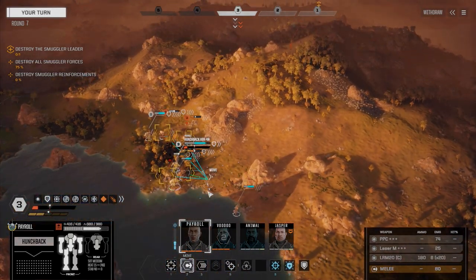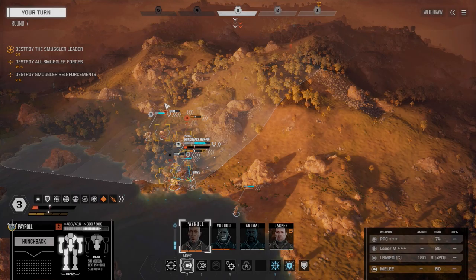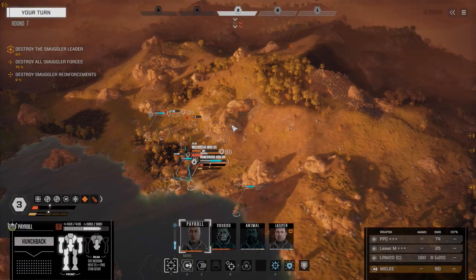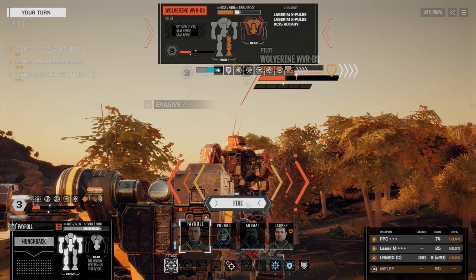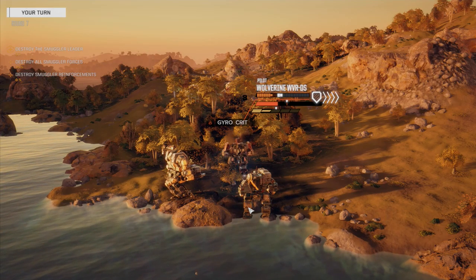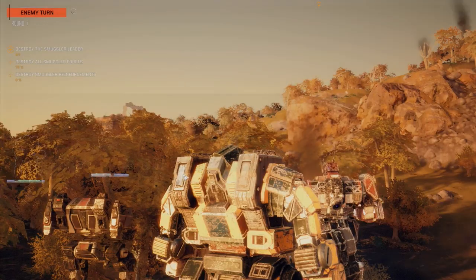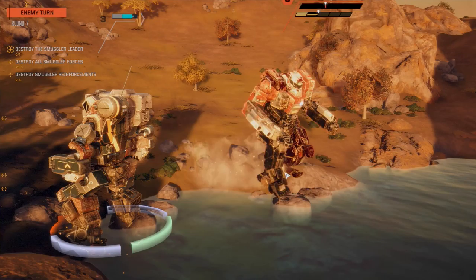We're going to play the moonwalking game. Payroll, you're up — moonwalk game. Walking it back to get my stability back. Wolverine's going to play that game, we'll play it too. Fire everything straight in this guy's back again. Not as much damage as I wanted but he's pretty close to being dead. Another melee attack — let's turn into a brawl.